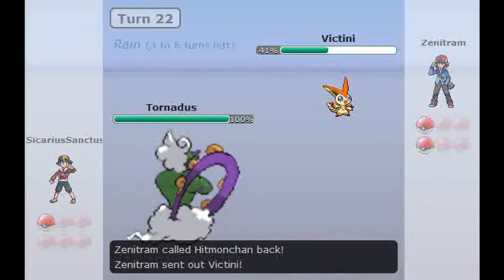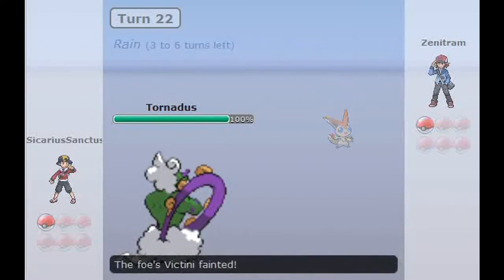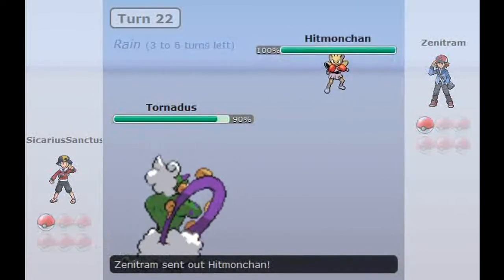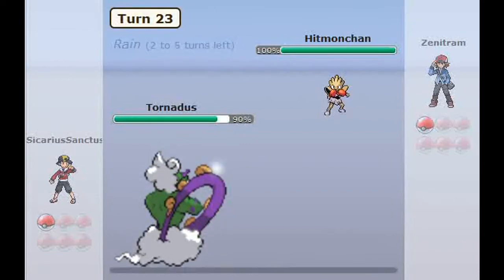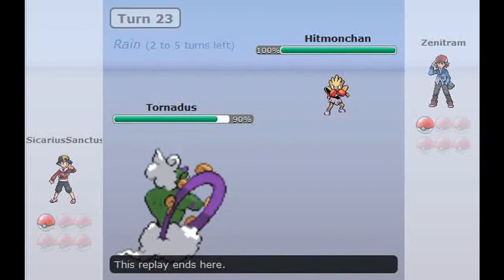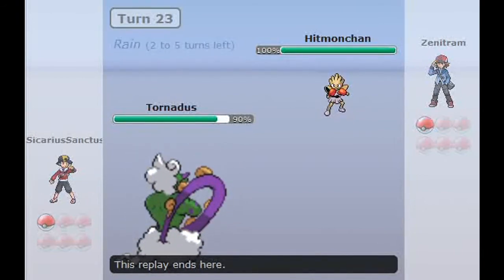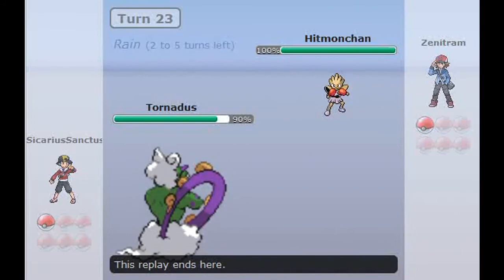He switches out and sends in Victini. So I get that free attack with Hurricane and take down Victini. He sends Hitmonchan back in, and I'm going for that 100% accurate, super effective Hurricane. Would have taken down Hitmonchan if he didn't close out that window. But hey, that's Pokemon Online — what can you do?